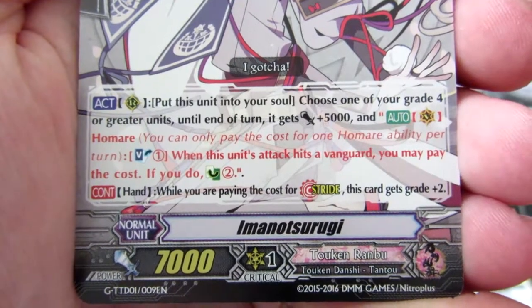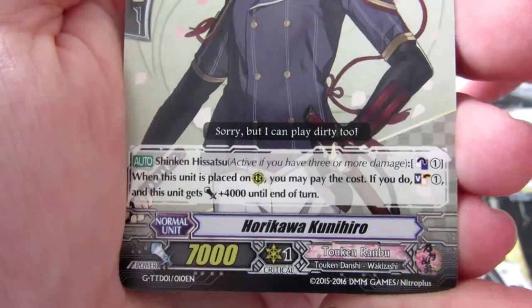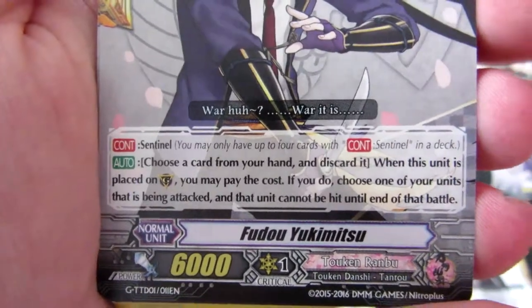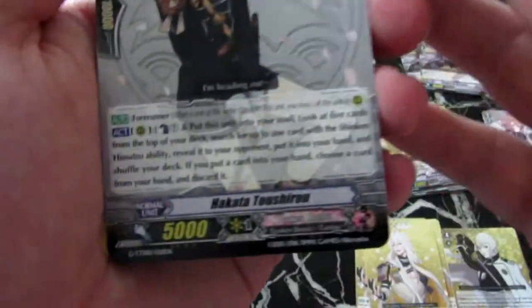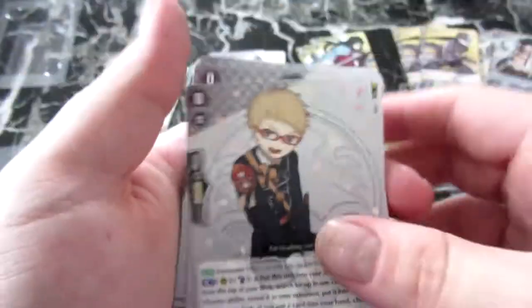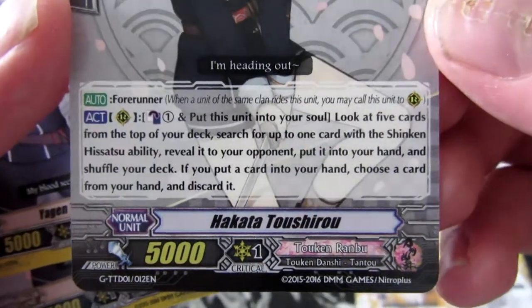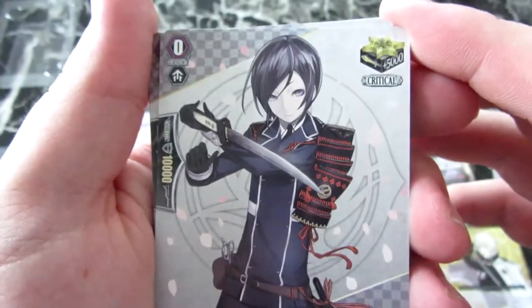Imanotsurugi - grade one, you get four of them. It gives you a good range and I feel like you can mix and match if you've got two decks. Horikawa Kunihiro - grade one, you get three of them. Fudo Yukimitsu - grade one, three of them. Hataka Toshiru - grade zero and he is the forerunner. This is basically your vanguard that you start off with - the forerunner. You then also got Yagen Tushiru.